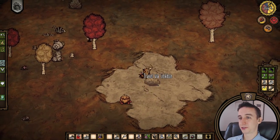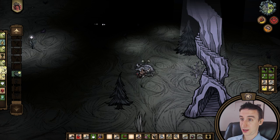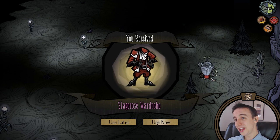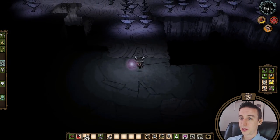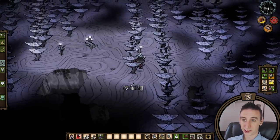Day five, I entered the caves, threw down our second alchemy engine, crafted a lantern, football helmet, and hambat. I also got a stage rose — easy 150 spools. We set off in the caves and rather quickly found the blue mushroom biome. This is a good find because it's always connected to the mud biome, which leads to the ruins.